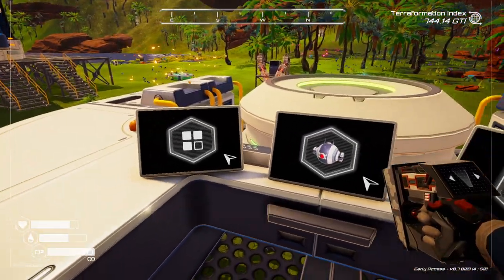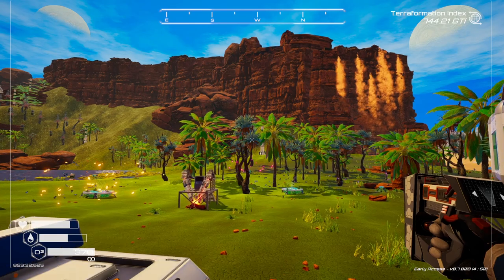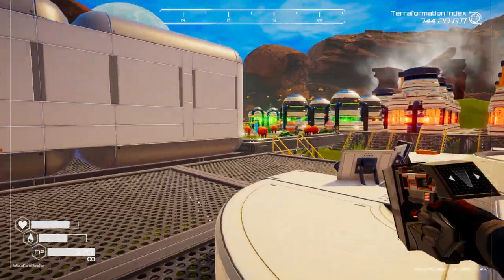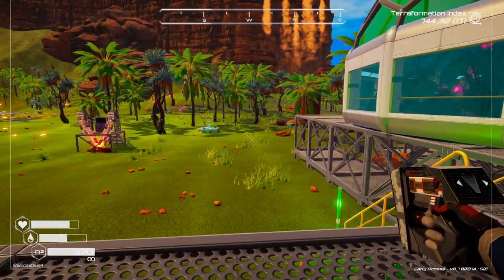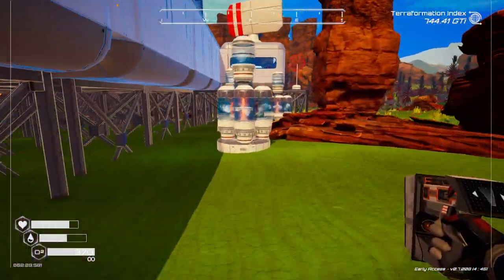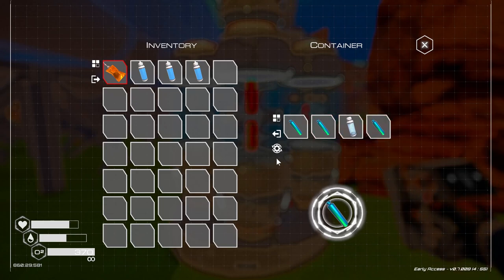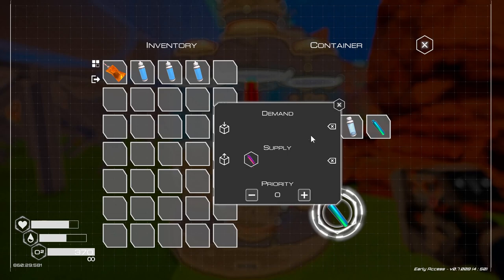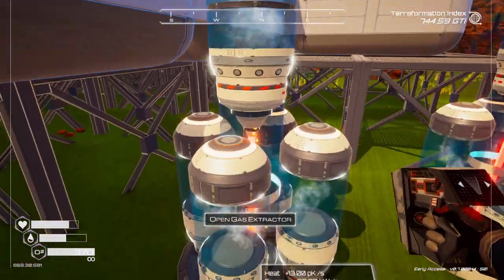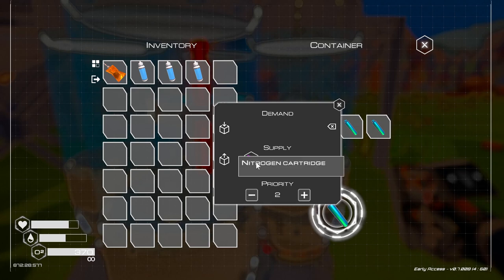So basically what you do is you go to a cabinet, you put a demand on that cabinet, you go out to your drill and you tell it to supply what you want it to supply. I've just found out how to do it. Also over here, I'm collecting the nitrous cartridges. So I've got a demand in here for nitrogen. I haven't put a demand in there for methane because I've got plenty. So I'm just demanding nitrogen out of that one, and I'm just demanding nitrogen out of this one - supply nitrogen - and this one here the same, I'm telling it to supply nitrogen.